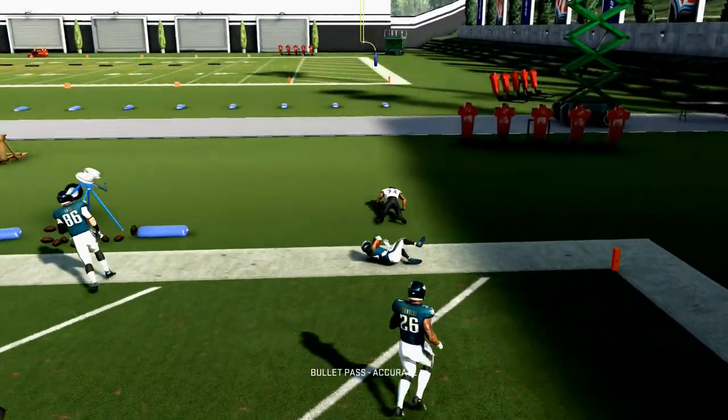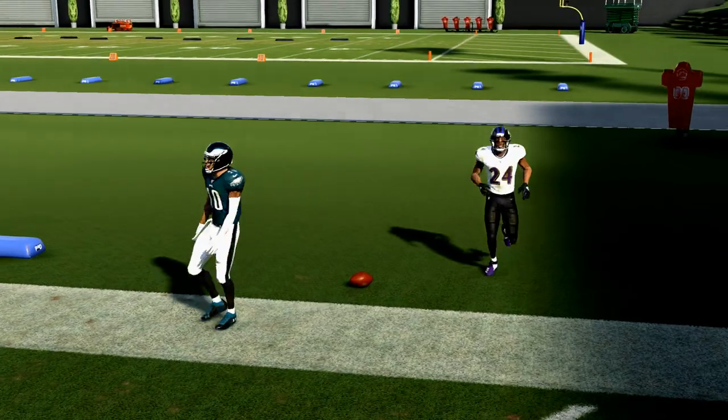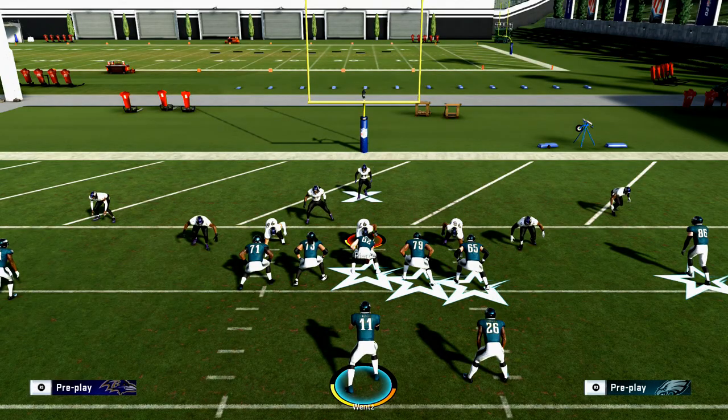Thanks for watching. I hope this was helpful. Go into practice mode and try this play out against several different defenses, because it is a little glitchy and can get picked off if you don't throw it at the right time. Make sure you're using all the other routes within this play too — like the hitch to the tight end or the backside in routes — both are very effective in the red zone. Join our Discord server to get more plugged into our Madden community — it's free, and once we hit 100 members I'll release a free offensive and defensive playbook.